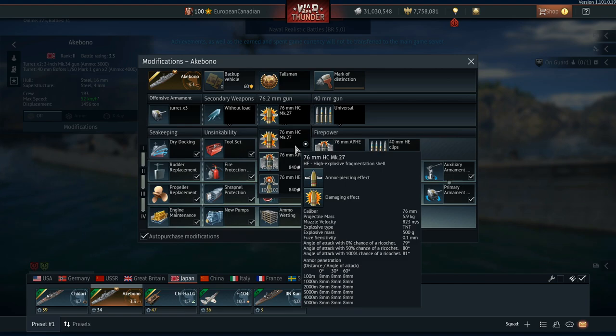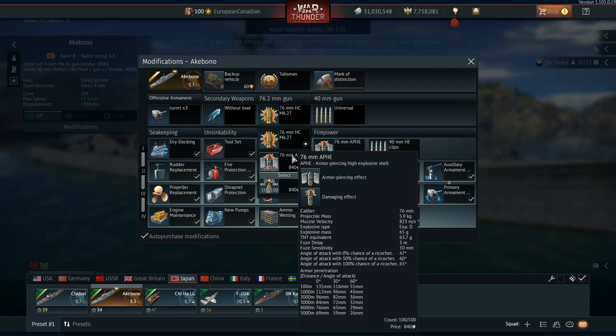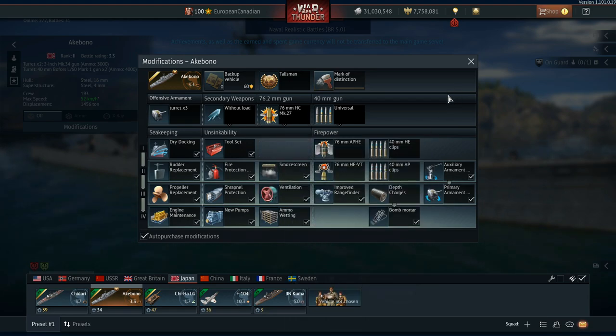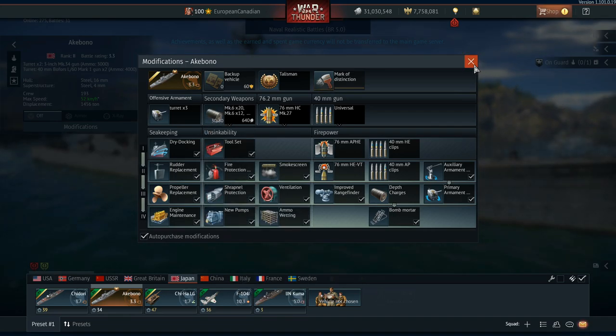The HE penetrates absolutely nothing useful but does pen 8 millimeters, meaning you can pen a decent amount of stuff. The AP HE is able to penetrate 135, 116, and 51 millimeters respectively, which is pretty nice. The VT has even less pen than the HE — sitting at 7 millimeters — but you're using this to take out planes, so it's not a big deal. For the secondaries, the 40 millimeters have access to HE, AP, or universal, which is really good, and you also have access to a ton of mortars and depth charges.